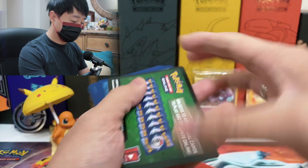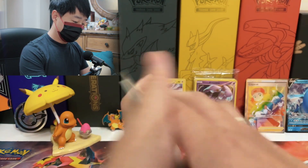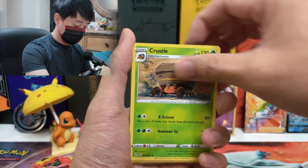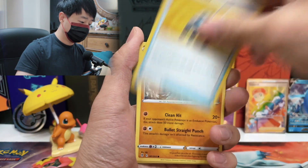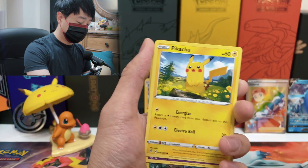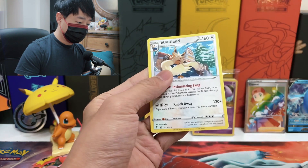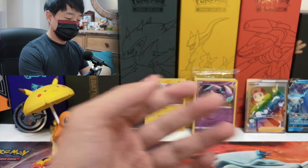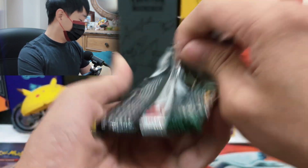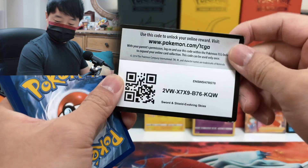We've got the last four booster packs to go. This one is also a green code. We got Fairy Energy, Flabébé, Earthen Ring, Croagunk, Rescue Carrier, Hitmonchan, Slakoth, Pikachu, Pumpkaboo, Reverse Holo Vigoroth, and Stoutland. These cards are really slippery — I'm not sure why.